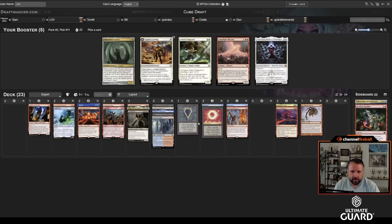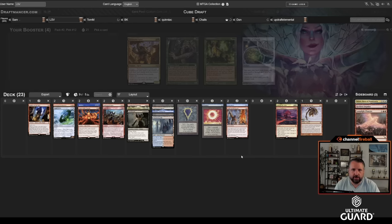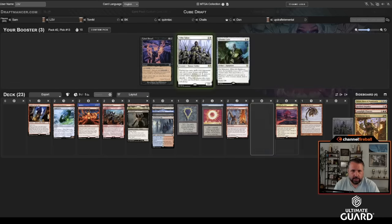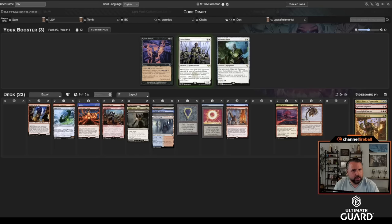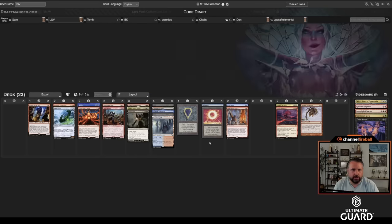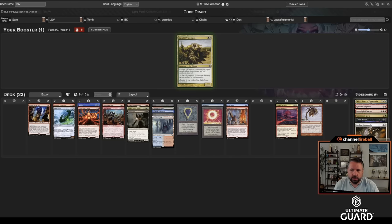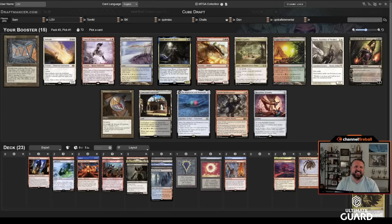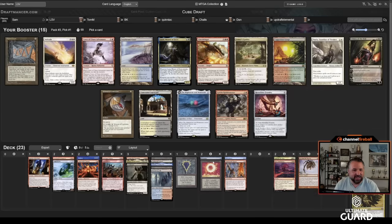I could take Lamplight Phoenix — leaving the cube very soon — or one of these white cards. I'll take the Phoenix and probably not play it. The card I wanted out of this pack didn't wheel either. I'll take Territorial Kavu — I have a Bayou, you never know. Tithe Taker might be the strongest card there. If Sam is playing white he can have his choice. I won't pass him the Cathar Commando though. Going into pack three, we're just big-redding it all the way.